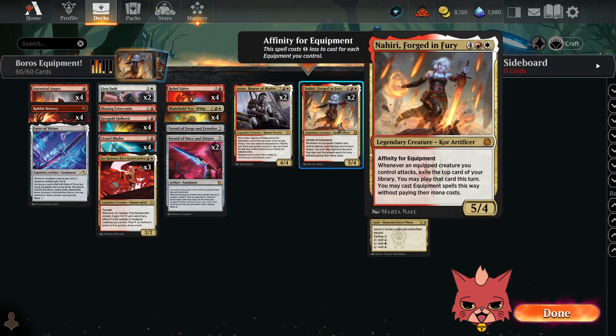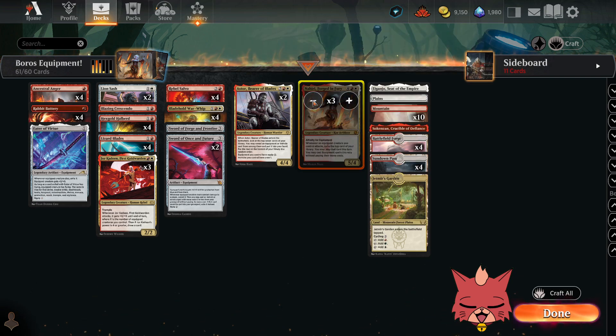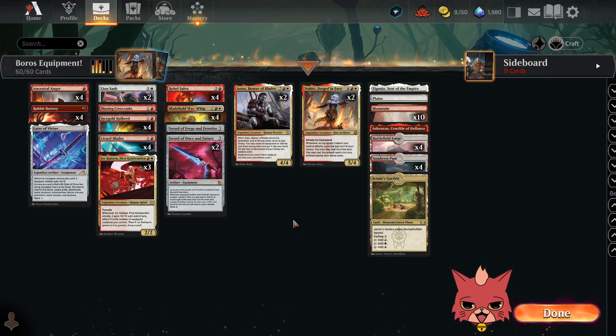What do we got in the build here? A couple new ones. Nahiri, Forged in Fury, is a 6-mana 5/4 legendary creature. It has affinity for equipment, so it costs 1 less to cast for each equipment you control, which is pretty good. Whenever an equipped creature you control attacks, exile the top card of your library — you may play that card this turn, and you may cast equipment spells this way without paying their mana costs. Seems pretty good. I would consider 3, but I don't have the third one yet.